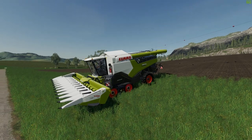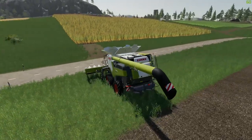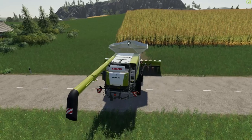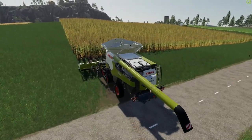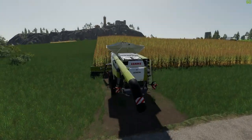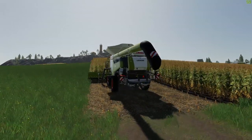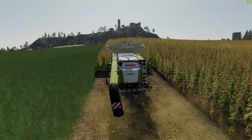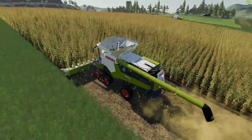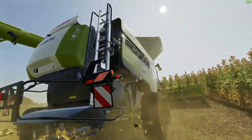We can't fold this one in half like we can the other one, but we can do the cool little teeth animation — there they all pop out. Let's get it unfolded — the ladder pops out, and the auger pipe pops out as well. We'll get this thing turned on — pretty similar to the Tucano, just bigger. I cannot believe we finally have the Lexion in game — the Class Lexion is so cool.